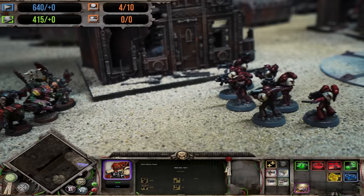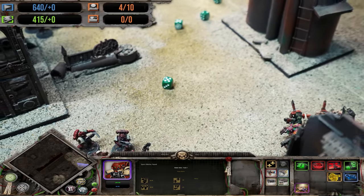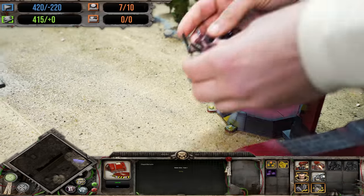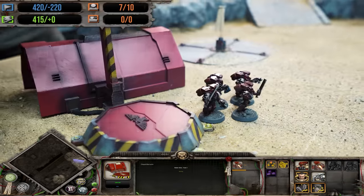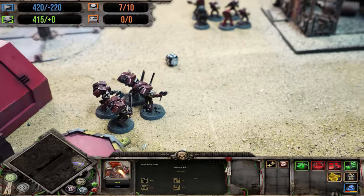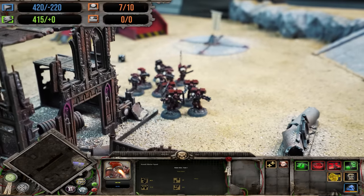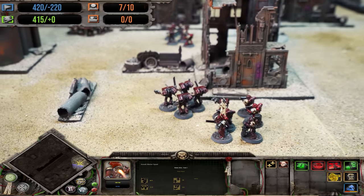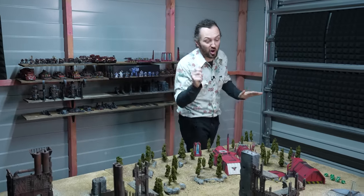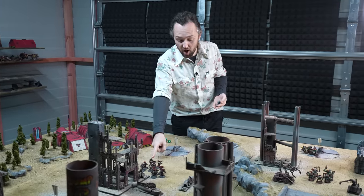The orc slugger boys don't pack much punch, but their overwatch managed to score a cheeky wound on Alpha Squad. Back at base, it was time to deploy a brand new troop choice from the chapel barracks: the assault marines, who made an advance move, giving them a whopping 16-inch leap over Squad Bravo brothers to strengthen the Blood Raven center.